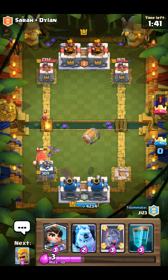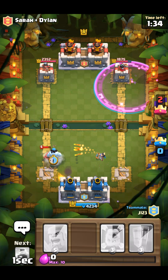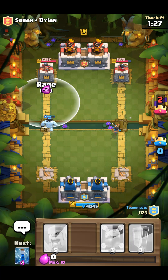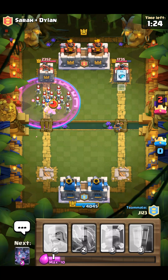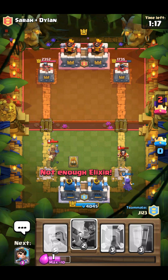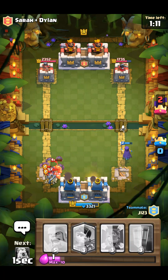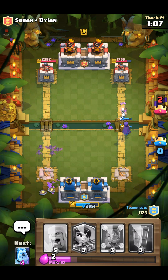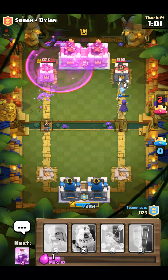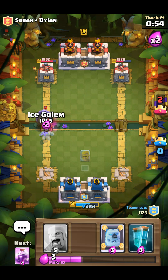Oh my gosh, wizard! Yeah that's it for the win — that did like no damage. Oh, I could have stopped that. Good zap, good zap. I'm gonna send in... oh, I didn't send in my bats, I could have but I didn't. They've got level four princess. Which side are they gonna defend? Oh, those skeletons are getting worked on over there — it's gone.